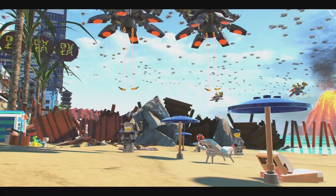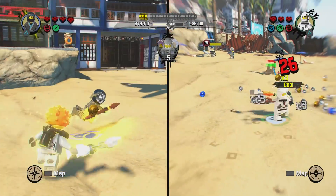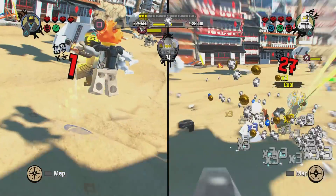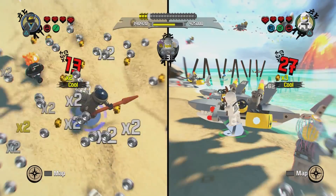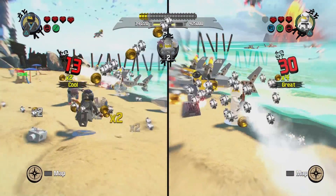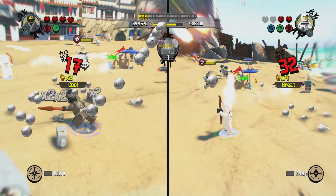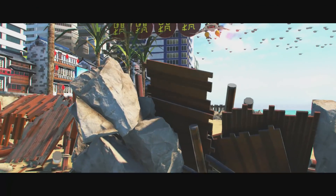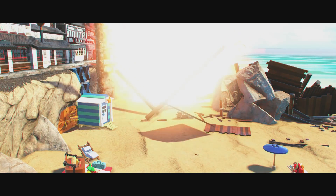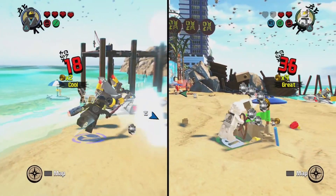More shark people — reinforcements! Don't let them reel you in. They look kind of fishy to me. I can actually take these guys down faster by long-range attacks. Zane's got a really cool long-range weapon — I guess he is like Legolas and Arrow combined.